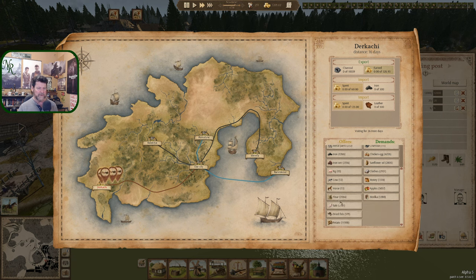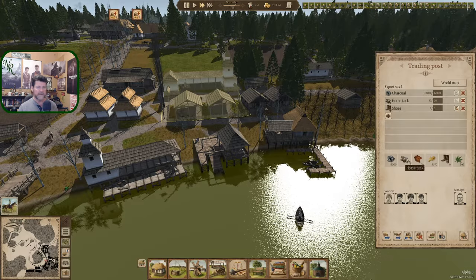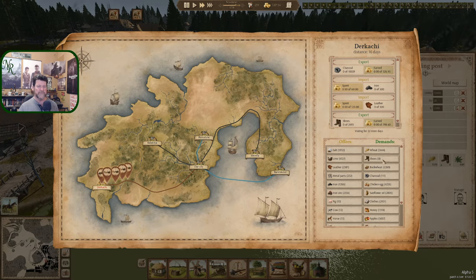Flour, dried fish — everything else here looks fine. Selling shoes — lots. So 29 — let's bring 2,500 over. Deal. Shoes, 2,500. 2,500 — gotcha. And world map.